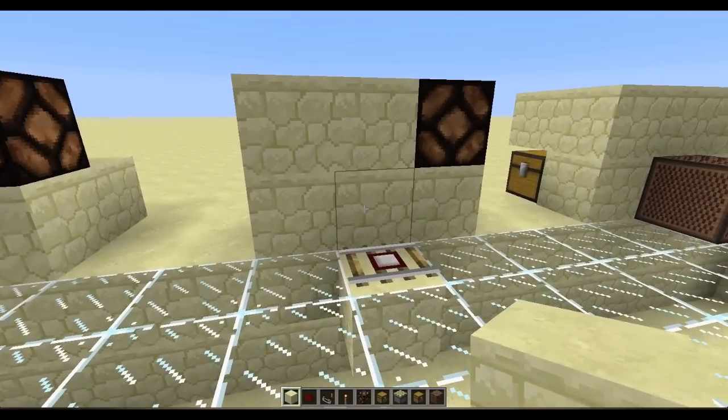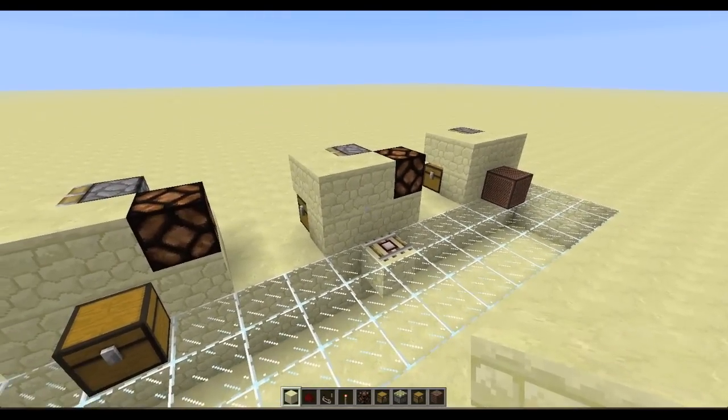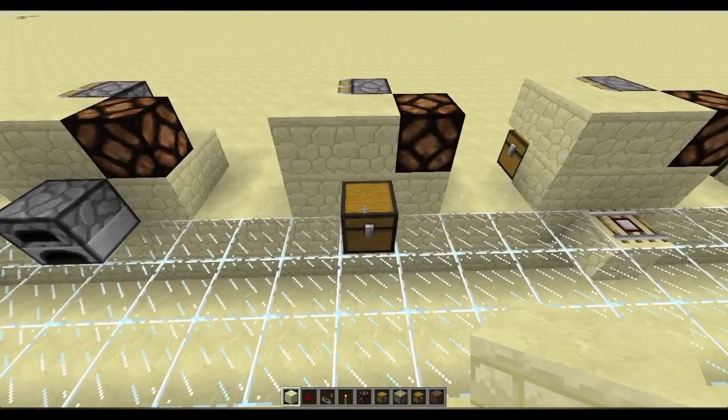It can also be used to detect changes within a chest, which is really awesome. As you can see, every time we put an item in, take an item out, or change the order of items — if we just move things around — you can see it sets the DUD off.